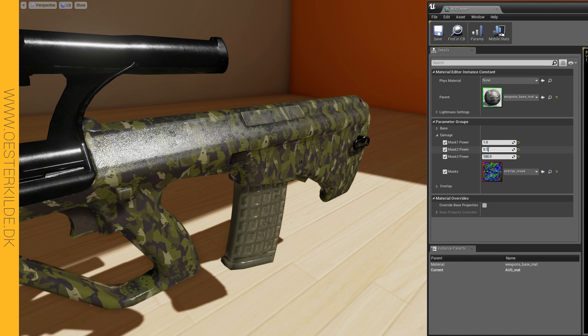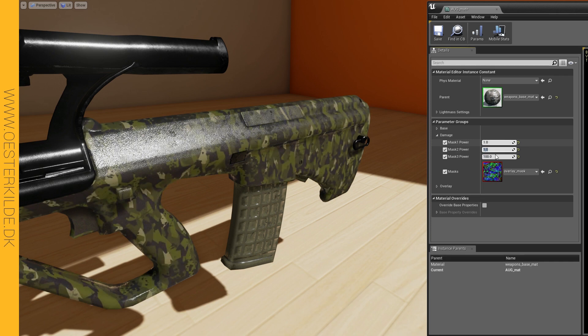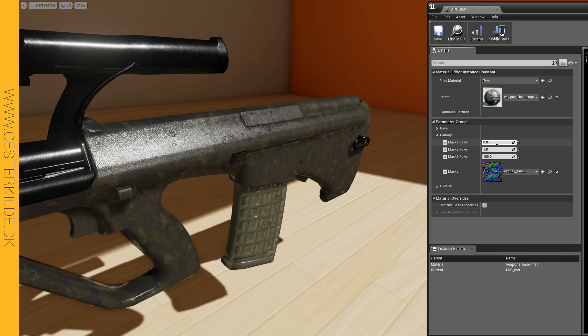The higher the values you put here, the less intensive the damage is. The lower value, however, makes it more intensive. I'm not sure why that is, but at least it works. My only big problem right now is that the red and blue channels are changing too much compared to what the mask actually implies, so I'll have to look into that.